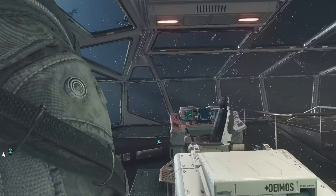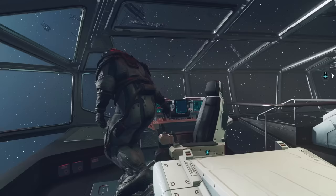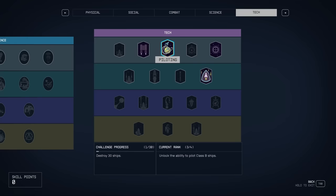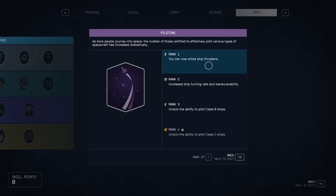As long as you have a high enough Piloting skill, you'll be able to take control and fly the ship to wherever you want. There's kind of a twist here: if you go to the skills menu and look at the Piloting skill, I highly recommend getting the Piloting skill before doing this, because unlocking ship thrusters really helps during combat as well since you have much more maneuverability — we can explain that in a future video.